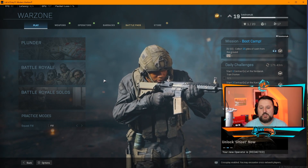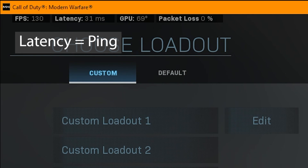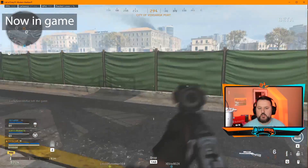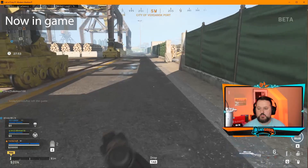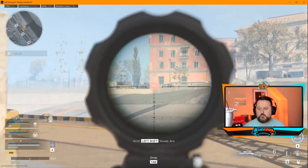Now let's jump into a game and show you what's going on. Before it even starts, at the top it's already showing the FPS around 100, latency is between 0 and 31, GPU is at 69, and packet loss is at zero. You can see the frames per second are about 100, latency about 27, GPU temperature about 75 degrees, and zero packet loss — which is exactly what you want.